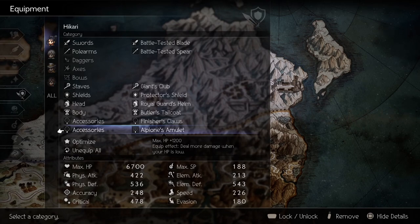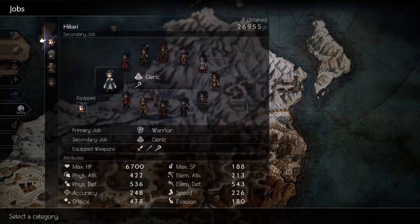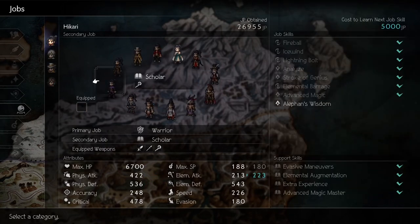I will also have a short clip at the end of the video on how to get Royal Guard's Helm and Protector's Shield. For the job, I use Kaelic because it can equip staffs and the Judgmental look. You can also use the Arms Master job for this build as well.